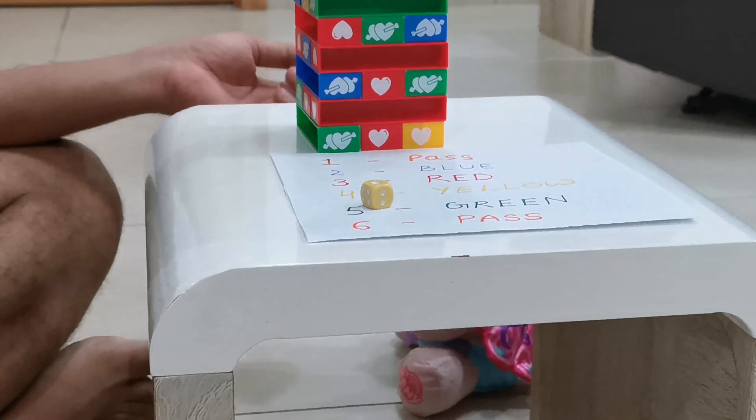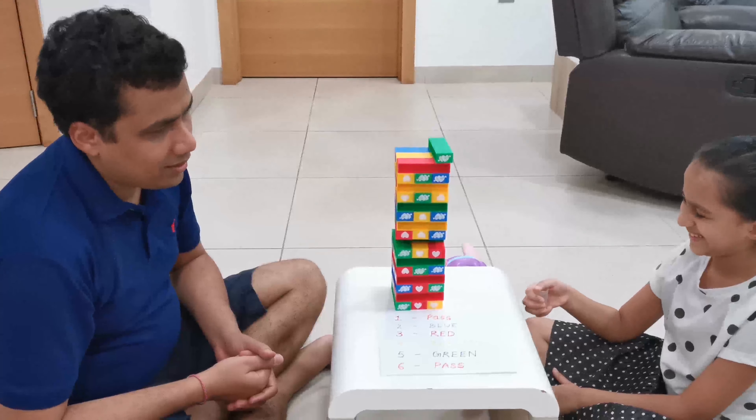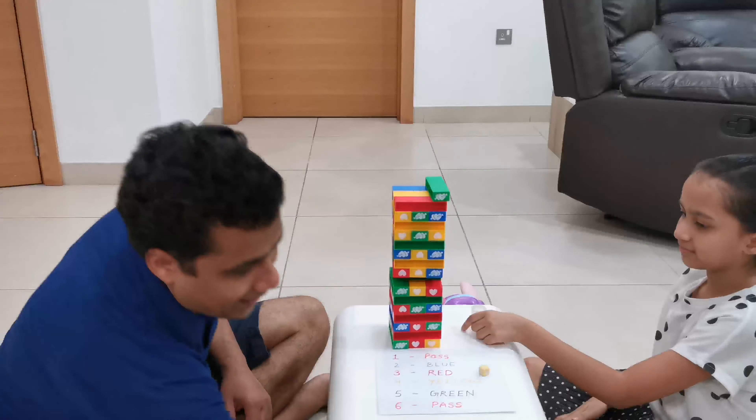She gets a three. Three is red. Where is the dice? Your turn. Red — red is my lucky number.